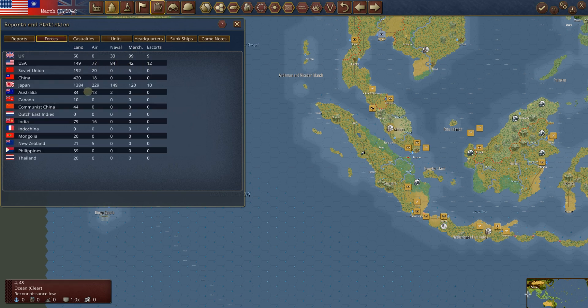In the air it'll keep getting closer and closer, and eventually I think the US will have a massive amount of air assets. Naval — we're a little behind, but not terribly so. The US is continuing to gain. Merchant Marines — all told, we actually have more than the Japanese when you add the US and the UK together. Our escorts — those UK escorts doing their business this time. We had nine out in that convoy lane and now we have one less Japanese sub because of it.